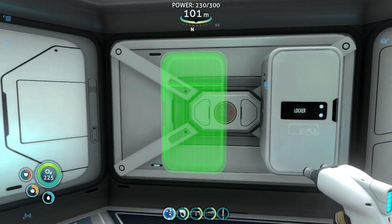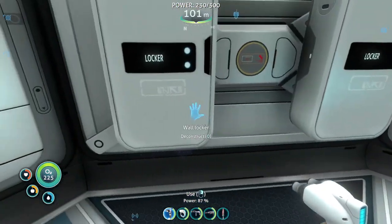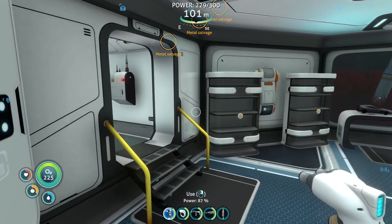Well, I am due for a little bit more storage. I'll build a couple of these wall lockers — there you go. These ones you can write on to identify them. I'm gonna throw the rest of the tiger plant seeds away — I'll keep just one, just in case.